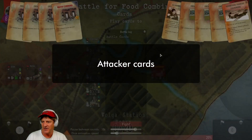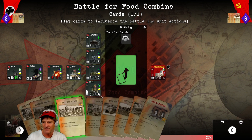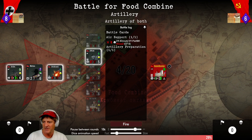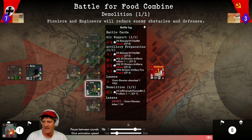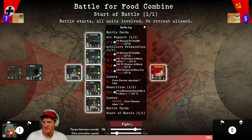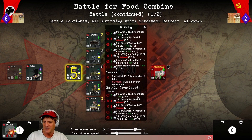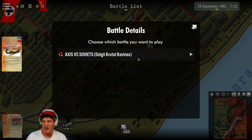Now down to the food combine. They just have the grain elevator left. It only shows 80% — this is a strong fixed position, the one we've been having trouble taking. No damage at first, then minus one. Then we get a hit — down to one hit point. We finish it off. Victory Axis! Now we'll have to assault that stronghold.